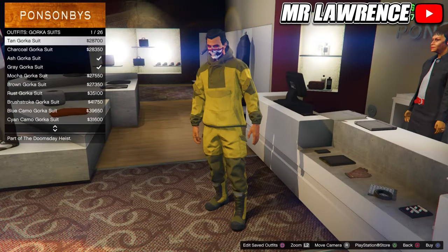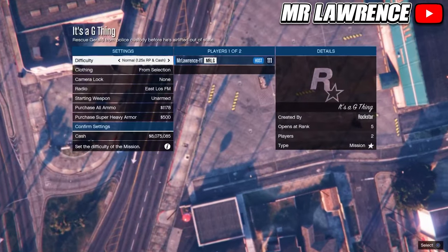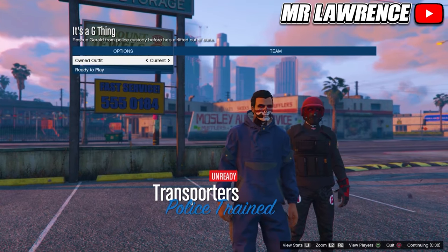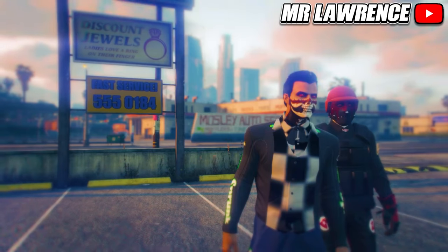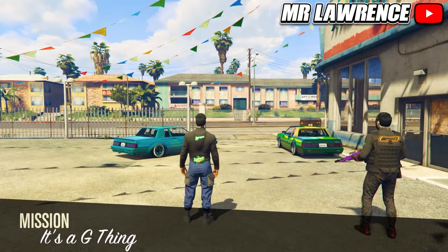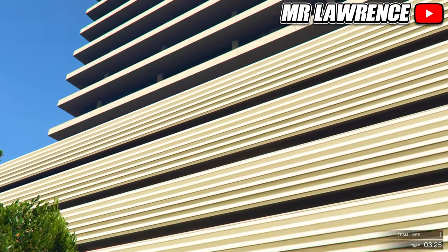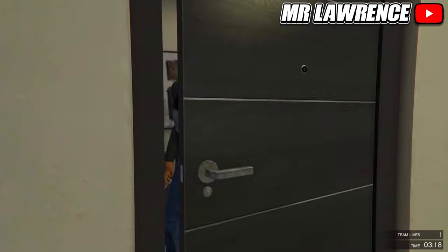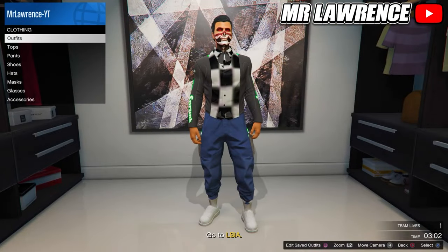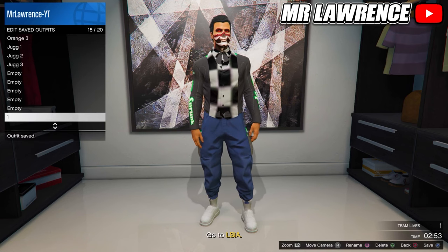Now go back to the clothing store. Go to the Gorka suits and equip the dark blue Gorka suit. Now go back into the bookmarked job, change the clothing to player saved outfits, invite someone and start. Now switch your outfit once to the right and ready up. From here you will need to go to your apartment. Delete the first blue component outfit and save this outfit in slot 18. Then quit the mission through your phone.